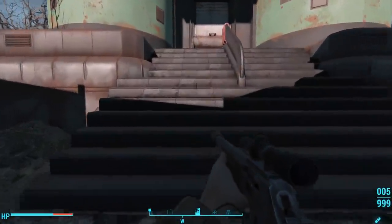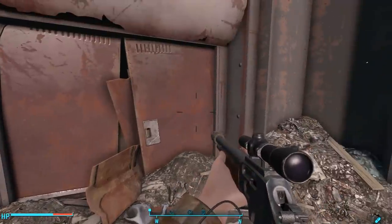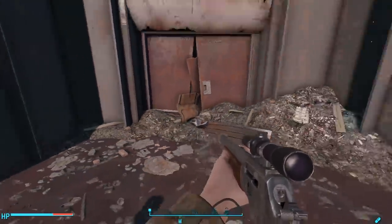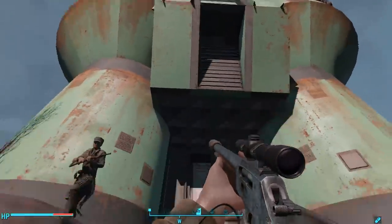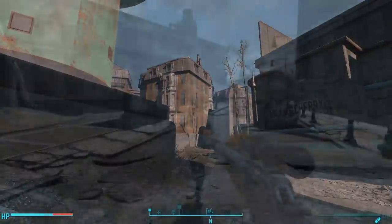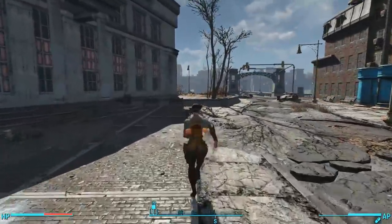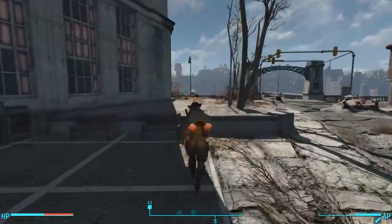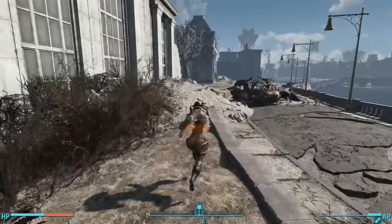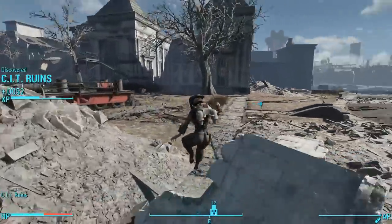Our investigation of the Gunner Mercenary faction next brings us to the Greentech Genetics building in downtown Cambridge. If you try to enter this building before you visit Virgil in the Glowing Sea, you find that the door is locked. But after visiting Brian Virgil, you get the quest Hunter/Hunted. With this quest, you are to track down a Courser so that you can kill him and remove the Courser chip from inside his brain.